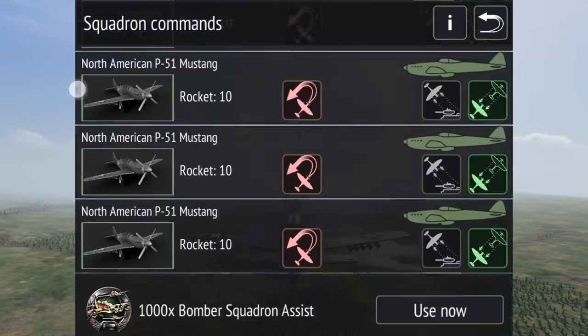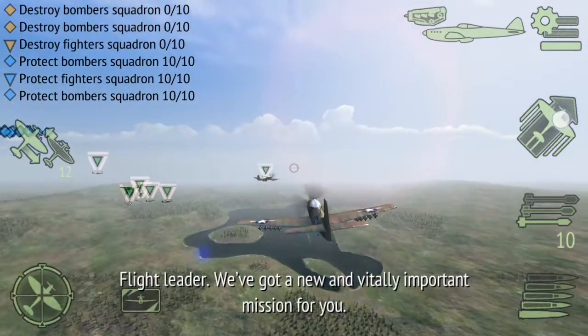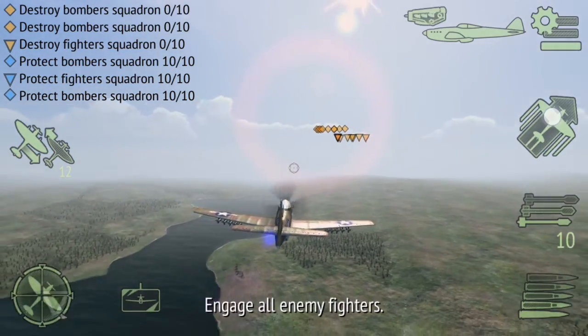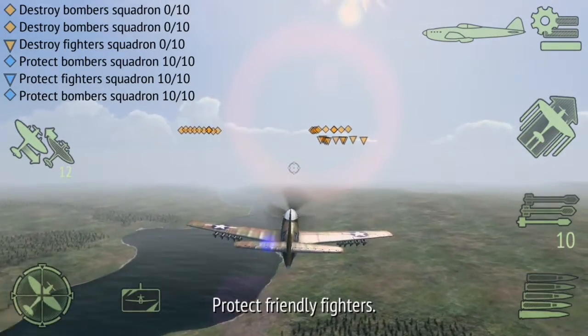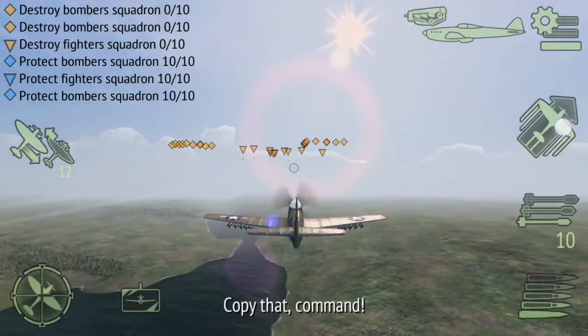Standing by for orders. Flight leader, we've got a new and finally important mission for you. You have to focus your fire on the bombers. Engage all enemy fighters. You have to escort friendly bombers and protect friendly fighters. They'll be hunting — destroy those targets. Copy that, command.